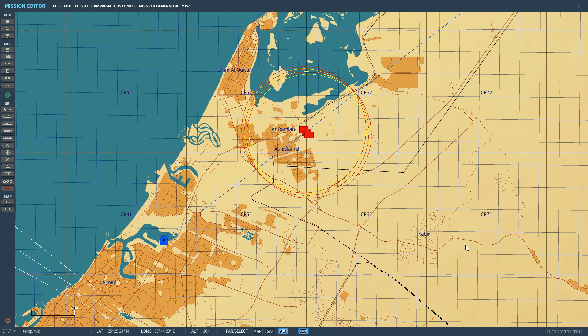Hello everyone, I hope you're all doing very well. Today we're in the Mirage 2000C and we're looking at the MWS, the Missile Warning System.